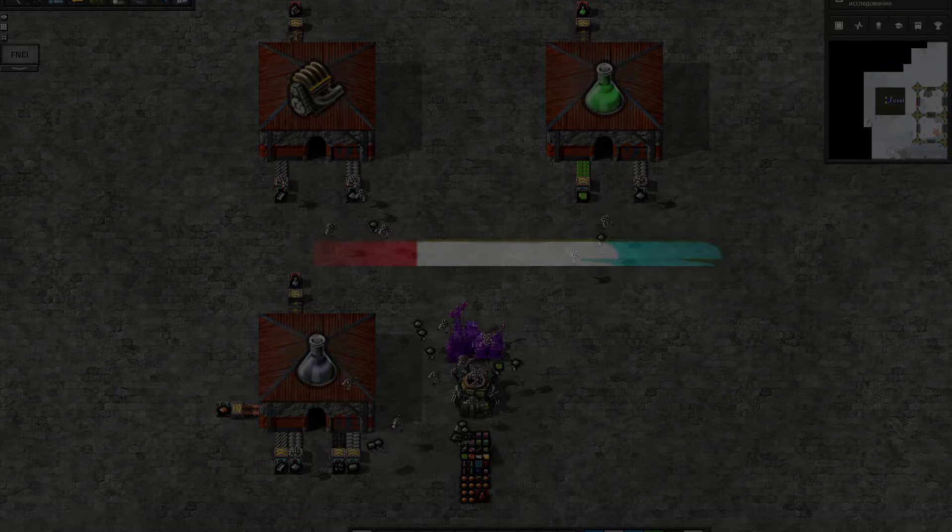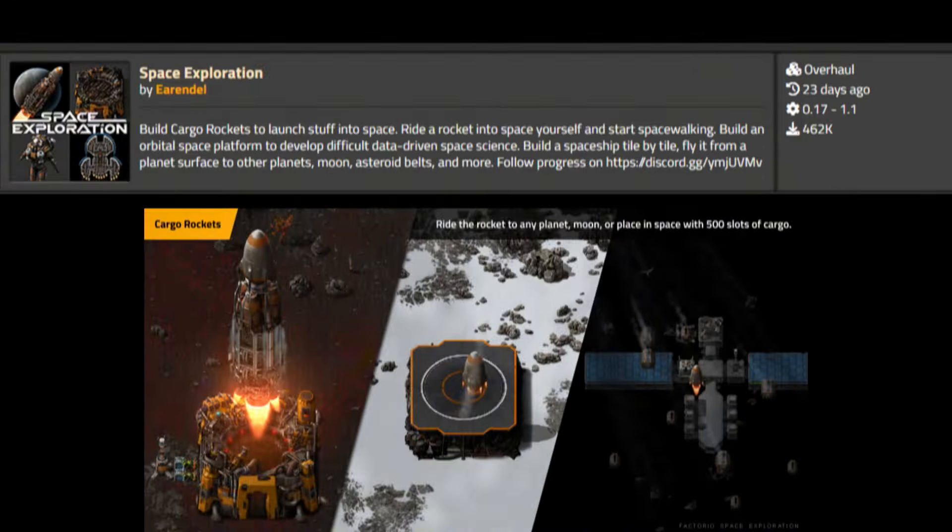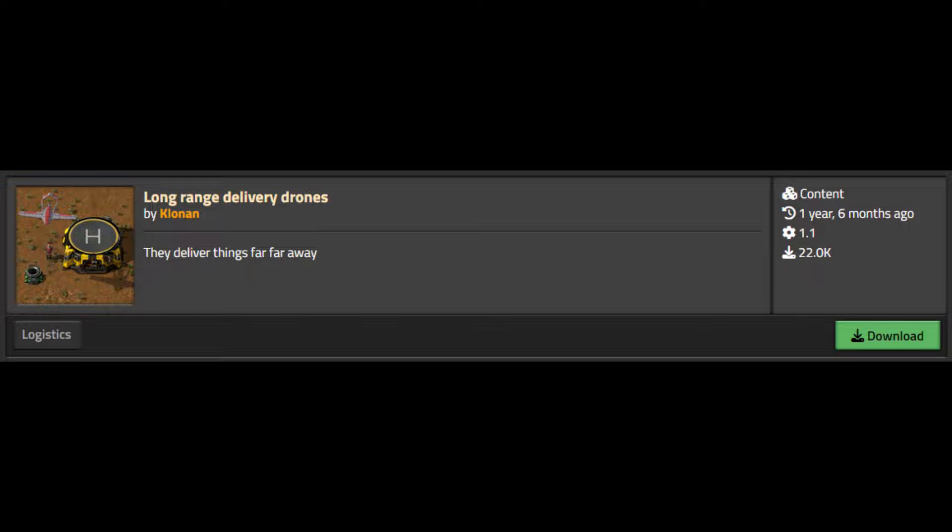Drone transportation becomes available closer to the endgame. Drones can fly, ignoring buildings, and deliver items to logistic chests. They don't have a very large inventory or battery, but you can have as many drones in the system as you want. Just make sure to monitor the energy, as drones consume a lot of it.